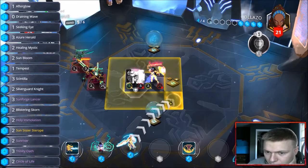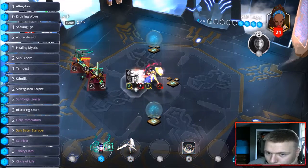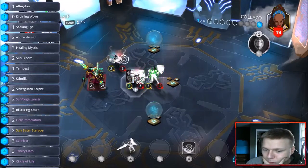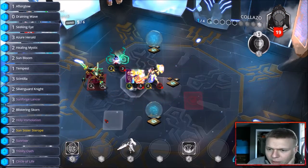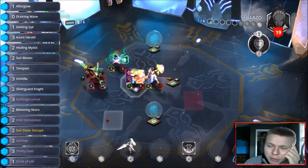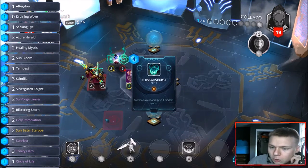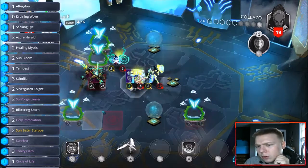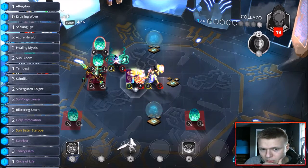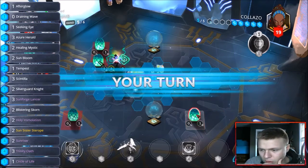He's gonna build that vindicator up. We're gonna drop a holy emulation and another draining wave — keep applying pressure. I should drop the sunrise somewhere else. Draining wave that, then play the healing mystic and heal up. Hopefully we draw a train — that would be real nice. Right now we got full board control. He can't really do anything because we keep pushing him towards the wall and killing all his minions. Bristleback burst — that's pain.